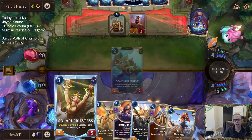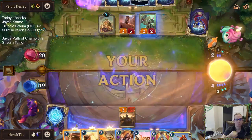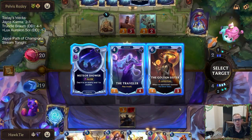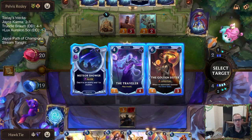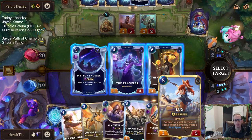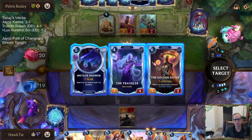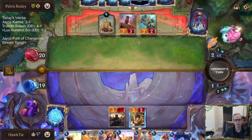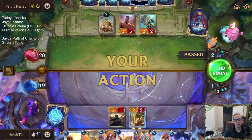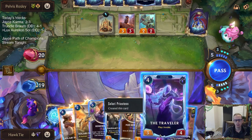It feels like we have too many mid-range units — too many four and five mana bodies. But I think we're doing a terrible job drawing them right — we only have two Radiant Guardians and one Sunforger and we drew all those last game. We do have three Remembrance, but it seems like maybe we have too many or we're just drawing all of them back to back. There's only one Sunforger and only two Radiant Guardians. Maybe Remembrance isn't needed, but we are a Lux stack — that's kind of why there's Remembrance in here.